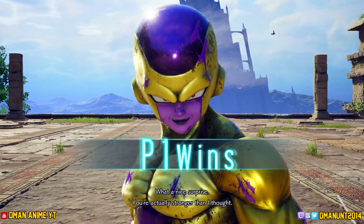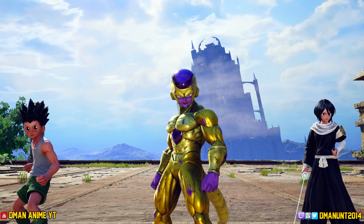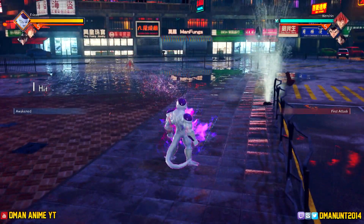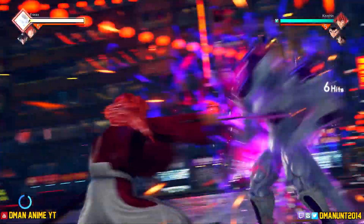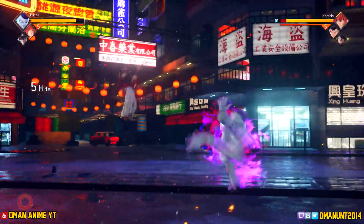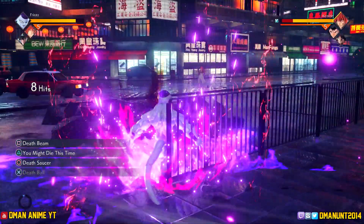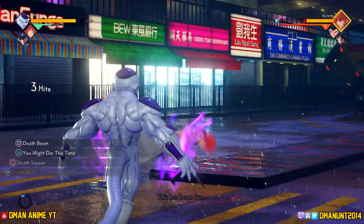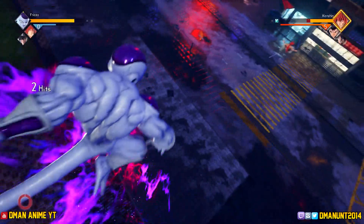We might have to run it back with Frieza because that was a little too cool. You see the glisten on him — that awakening is crazy. Round two, Frieza go Golden again! Oh, he also has 100% form, so Frieza has both his 100% and his Golden on Jump Force. I think that's tough, I like that a lot even though I don't like the form. Well, we're going 100% with it — Kenshin is still about to get the work though. Caught you — I'm ready for this game to come out, I'm having too much fun.